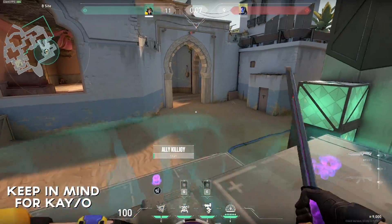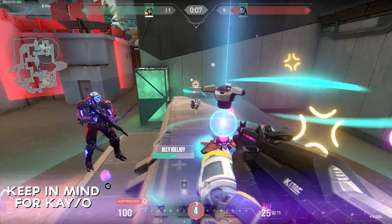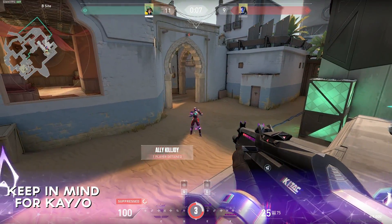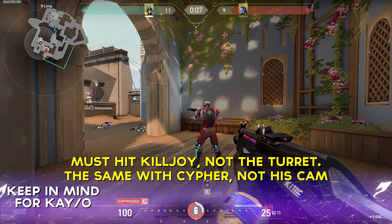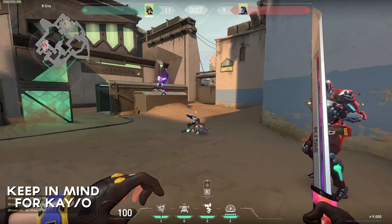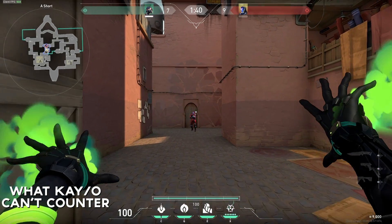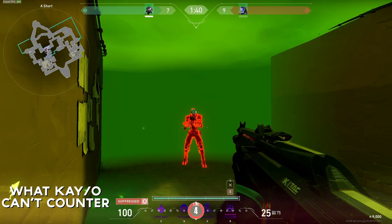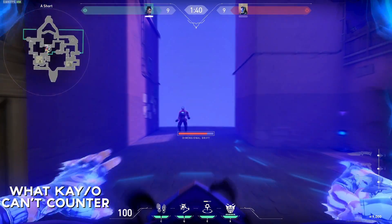We then tested it on Killjoy's utility and her ultimate. We can see that all the util was disabled, however it won't disable Killjoy's ult itself. It's very important to note that you must hit Killjoy with the dagger and not the turret to disable her util — it does make sense and it gives you the info that Killjoy is in the radius. When KO targets just the turret itself it didn't actually disable it. We then wanted to test if KO could disable ultimates like Viper's, however we found that KO's ultimate would not disable or remove Viper's ultimate, but it would stop her from using her Poison Orb, wall, and Snake Bite.